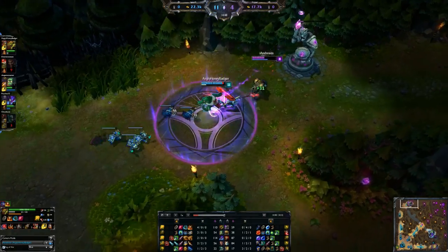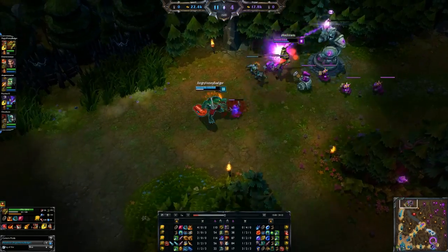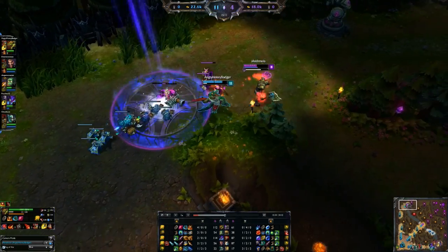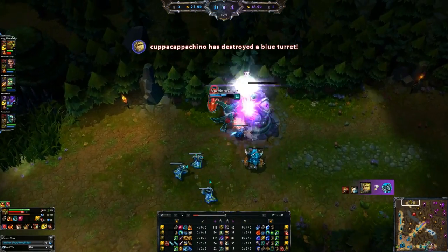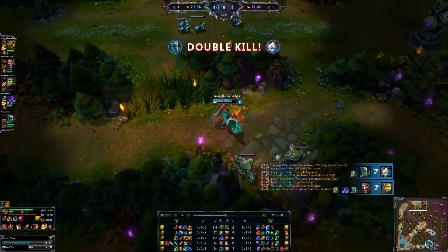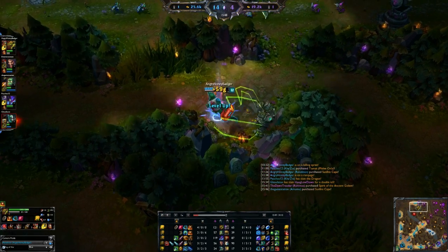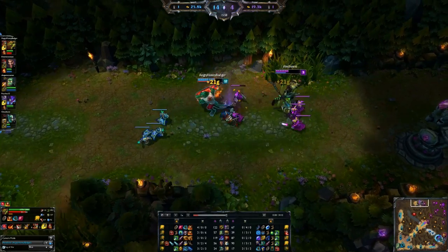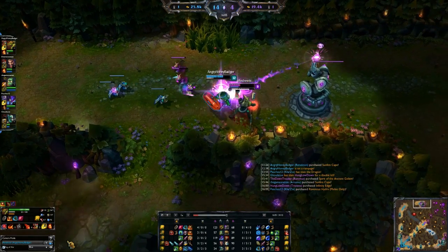Some people like to build more damage on Renekton early — it totally comes down to how the lane works. You can always get a Brutalizer early if you want that extra damage; the cooldown reduction is good too, depending on your matchup. I can beat Nasus early without building damage because I'm just ahead of him — his kit doesn't really get going until he gets his Q fed. So I'm not worried about him at all.